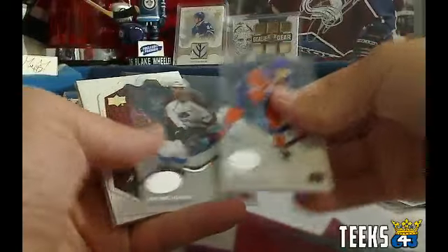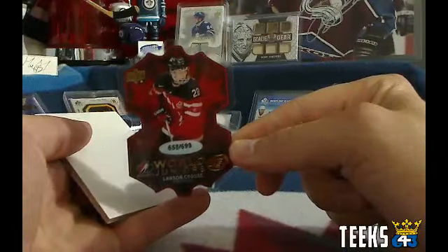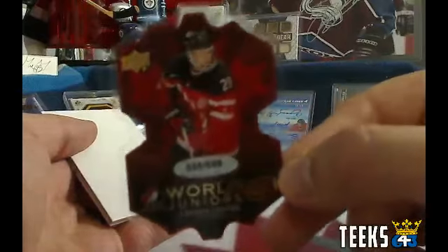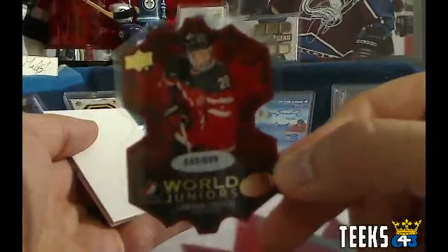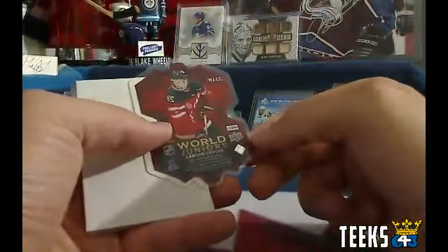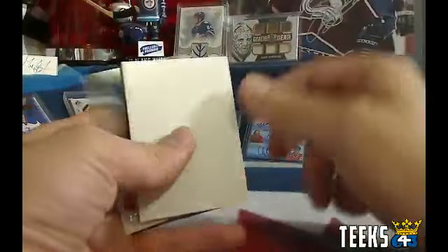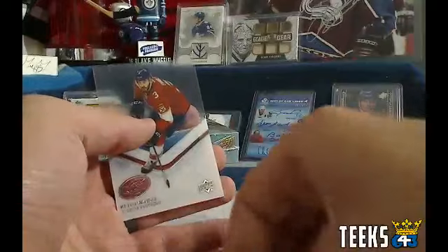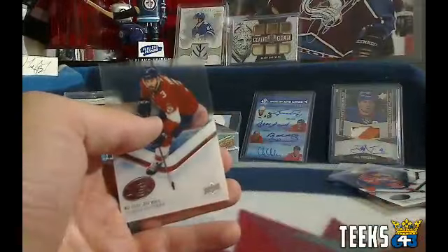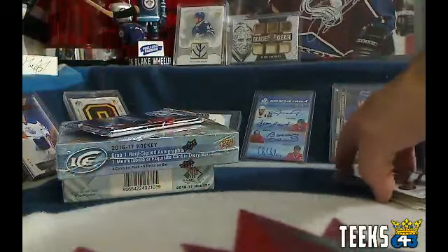We've got a Sub-Zero of Evgeni Malkin for the Pittsburgh Penguins — and that is going to Jack. Oh nice — we've got a Die Cut, World Junior of Lawson Krauss, numbered 658 out of 699. Acetate Die Cut. It's a World Junior card, so whoever owns his rights is going to get that card. It is going to the Arizona Coyotes. So Arizona was Jack — congratulations, Jack. You've got the Die Cut World Juniors card.